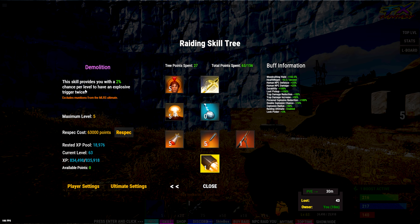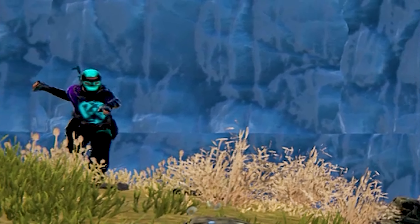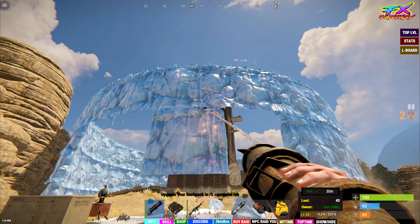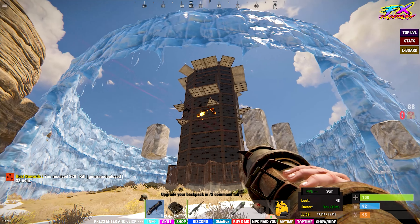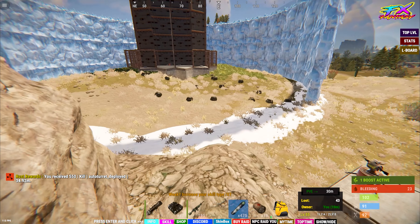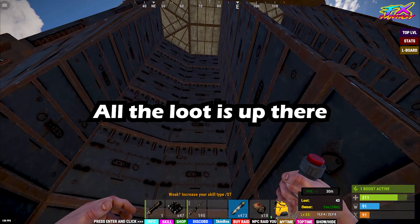All right, I'll show you the best way to do it. Expert NPC bases are easier to raid on this server. The server name is FX Fantasy. All the loot is up there.